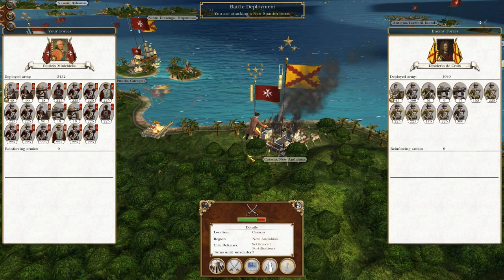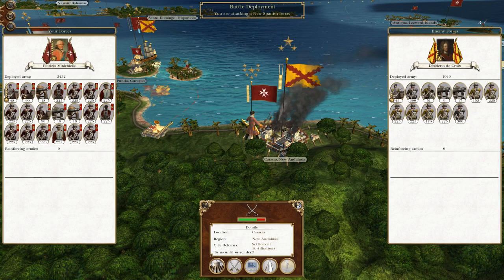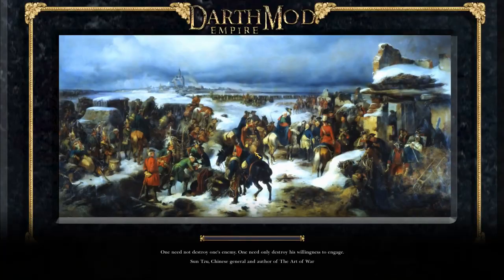What's up guys? This is the Broverman and I am back to bring you to the next episode of my Empire Total War Let's Play as the Knights of St. John. It's right off where we left off last time — New Spain attacked Caracas and we are taking it back. So let's fight on.